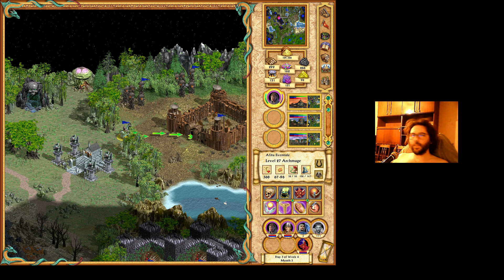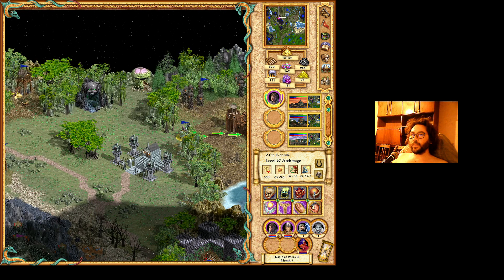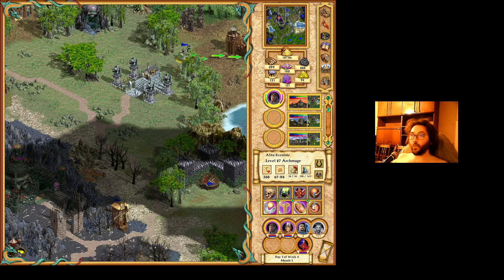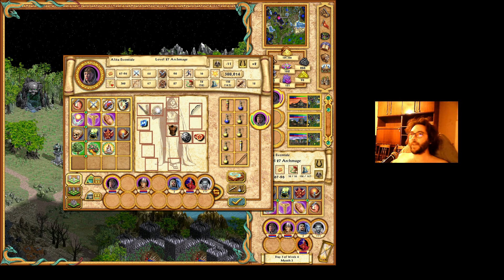It gives only resources — I need to bring Orcs there. Now, how to open this gate? This tower needs eight Earth Elementals. The Earth Elementals are right here in this underground passage. If we go underground, there is a bridge and two Earth Elementals. They are very slow units, so I usually don't play with them. Let me check my hero.